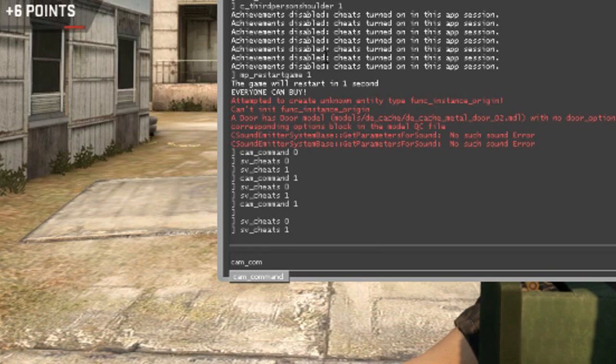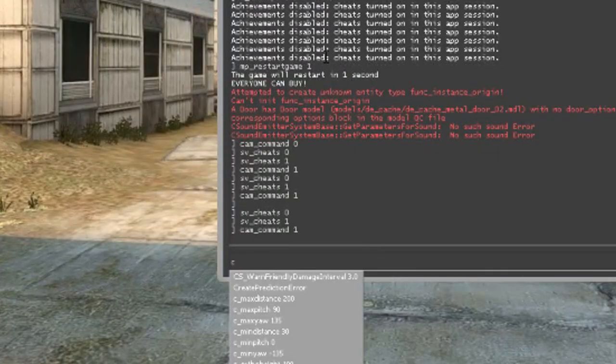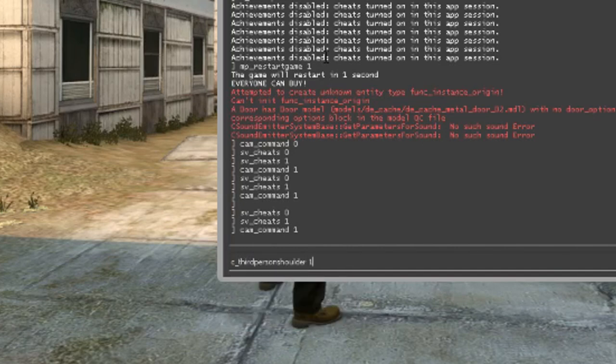The second command is cam_command 1. And very lastly, c_thirdpersonshoulder 1. Those are the three commands. And as you guys can see on screen, it gets pretty fun for about 30 seconds.